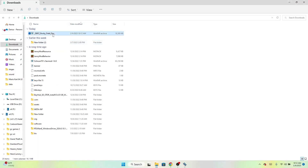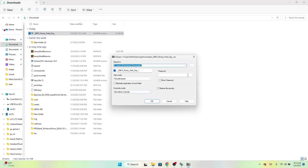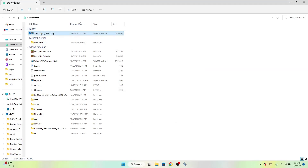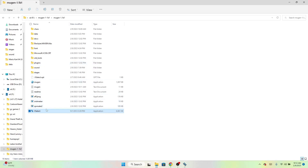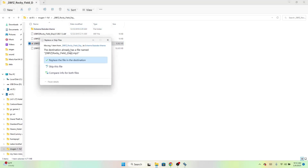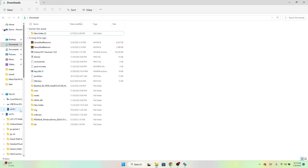Down here we go to downloads. I want to extract this. Extraction — we're going to choose the location. But instead of going all the way through the folders this time, I'm going to put it right in the Mugen folder because it's going to come with the music and the actual stage file. So in the Mugen folder — back one — here we go to Dragon Ball Z.